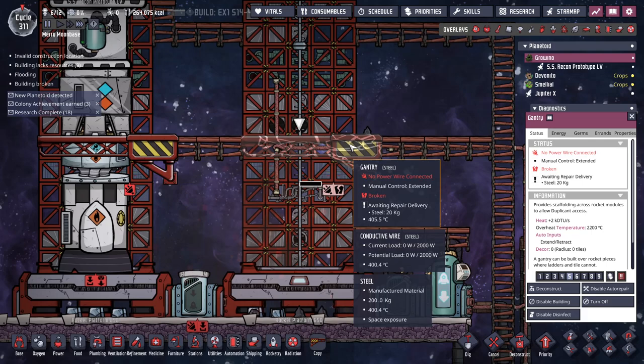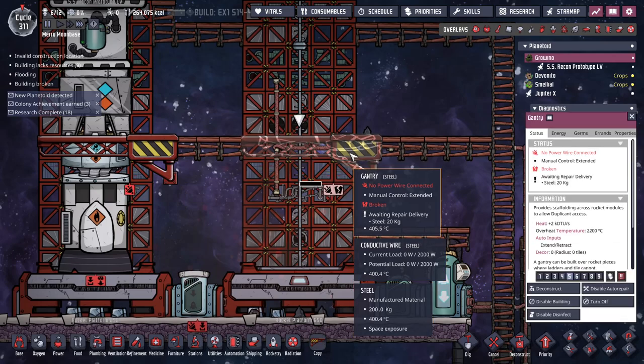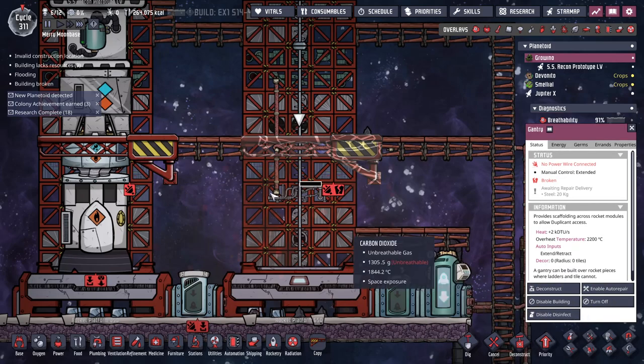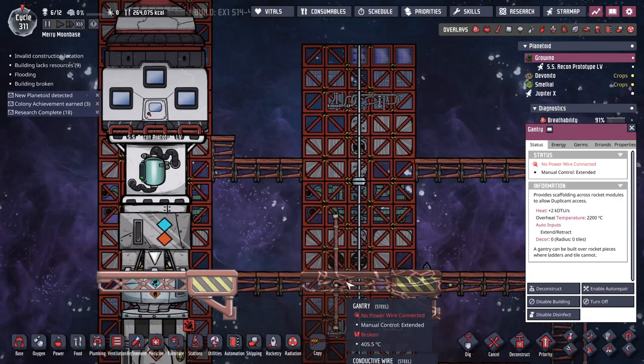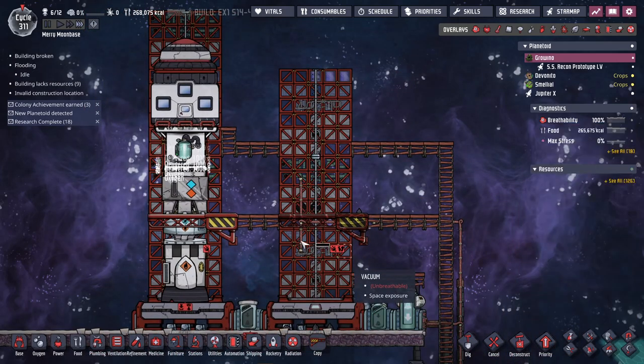Oh, did they change that? Son of a — that must have just happened because previously rockets didn't break gantries. I really don't want to do automated gantries. Let me disable auto repair. I wonder if they can still run across it — whatever, it just made getting over there much easier.